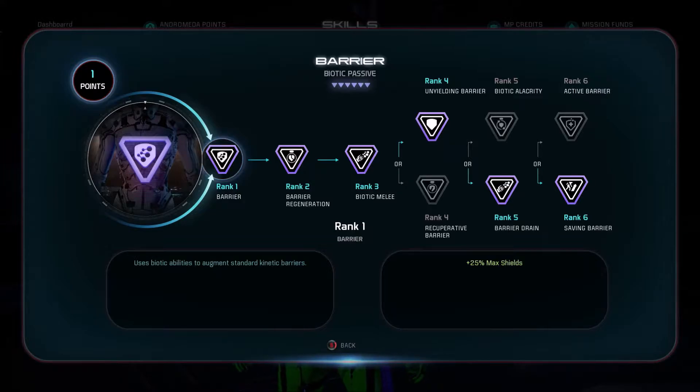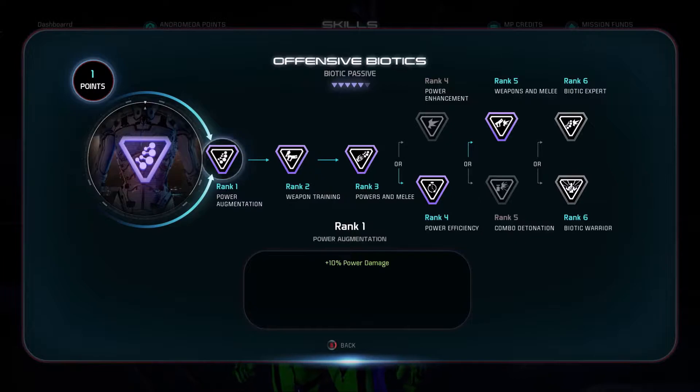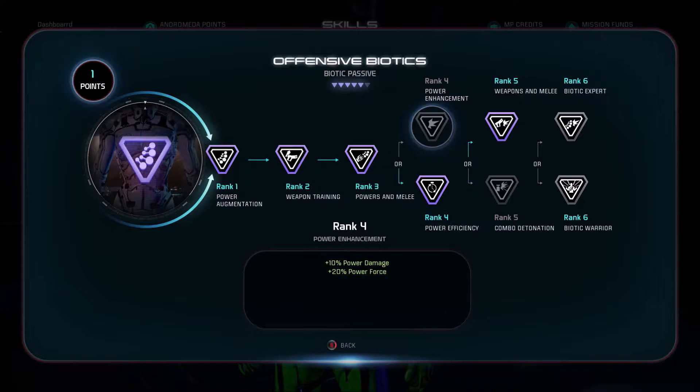Coming out of the Barrier passive, we're going to go into Offensive Biotics. Offensive Biotics will slightly increase your power damage, but we mainly want to go for power recharge speed and melee damage, because this is going to be mainly a melee damage build. The first three skills focus on power damage, plus 5% weapon damage, and melee damage. For rank four, I want to go for power recharge speed to help with getting my Charge up, because I'm not really going to be focusing on doing too much damage with Charge.